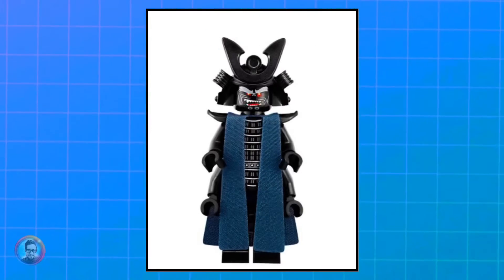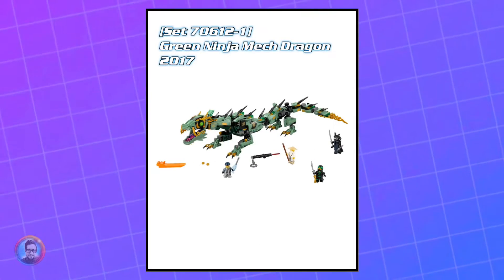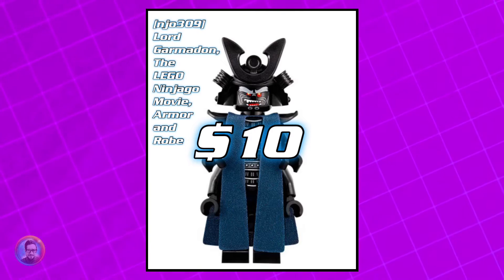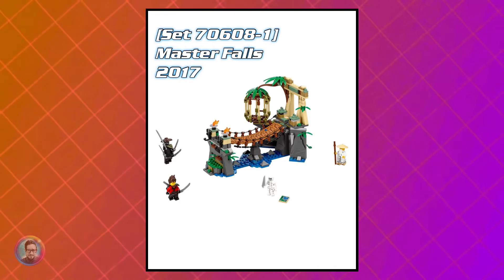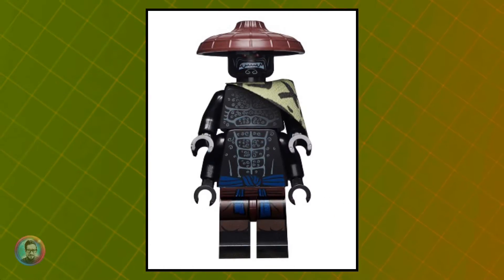Moving on from there, we've got Lord Garmadon from the Ninjago movie. He only came out in this one set, and he's currently worth about $10. After that, we've got Jungle Garmadon. He came out in a few sets, such as Master Falls from 2017, as well as the Temple of Ultimate Ultimate Weapons, currently worth about $4.